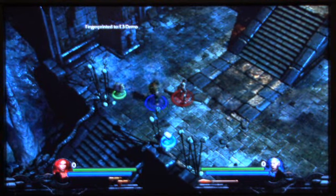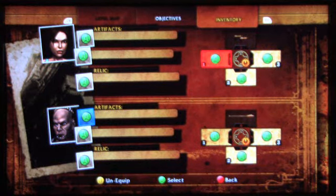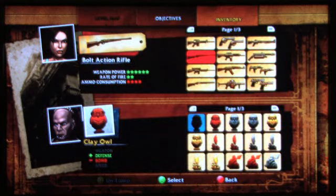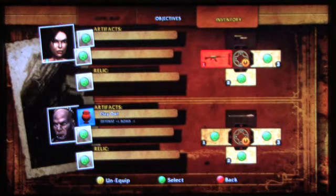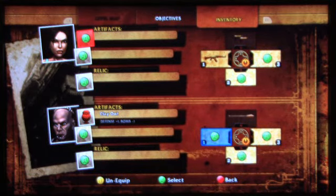So before we get into that, let's gear up our players. You can see that both players are given an arsenal of weapons in this game to choose from. We have a lot of the weapons unlocked for this, but I'll go ahead and pick a machine gun. If you want to grab a machine gun really quick, I can explain the artifacts and relics.